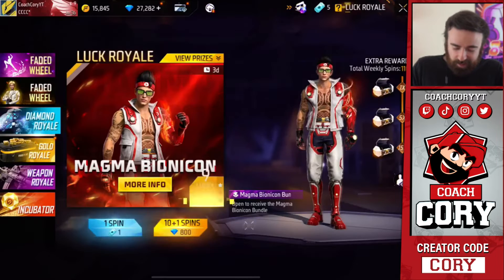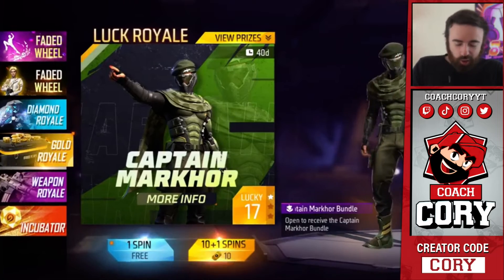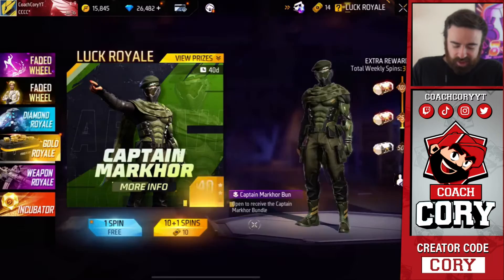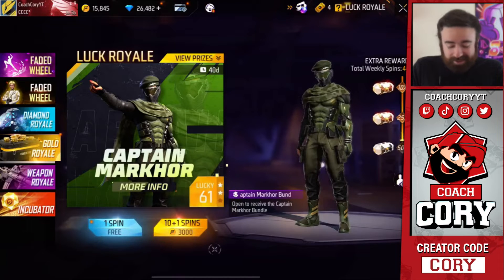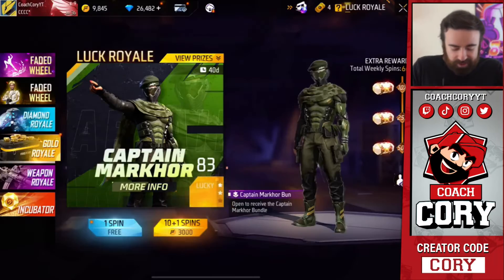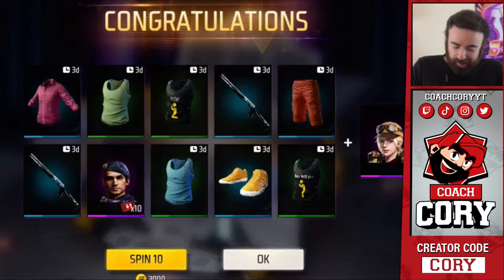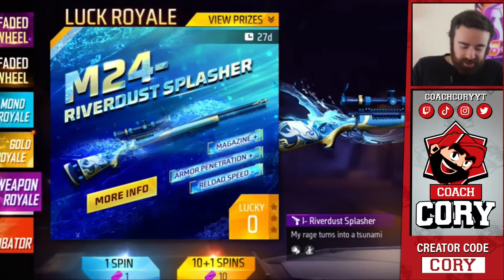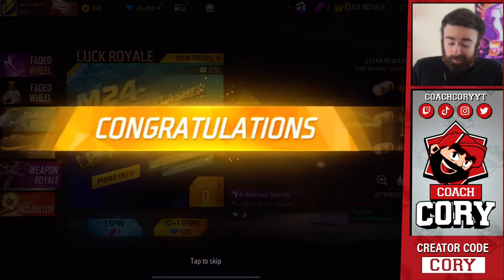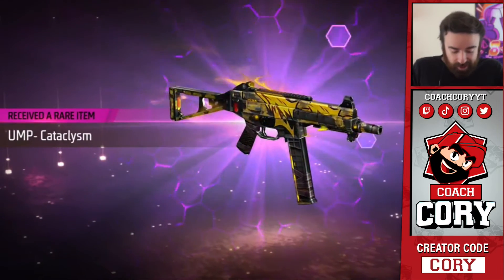Our luck got reset because we got a rare item — that's a little unfortunate. We mostly got a ton of character fragments from this one. Switching to Gold Royale, where we also have a solid amount of tickets for free spins. Our luck increased but we're not getting anything crazy — we ran out pretty quick. At least we have a big wardrobe now. Now for what I'm really excited about — Weapon Royale! Right off the bat with tickets we get a rare item, Scar Water Elemental. I do like the Scar. And another rare item for the UMP — not too bad.